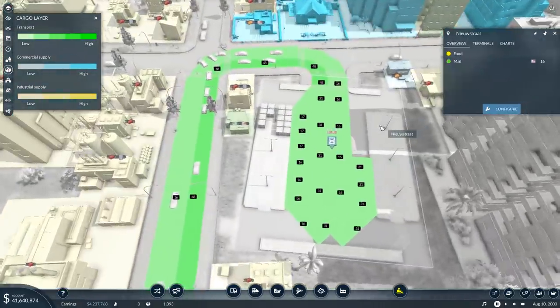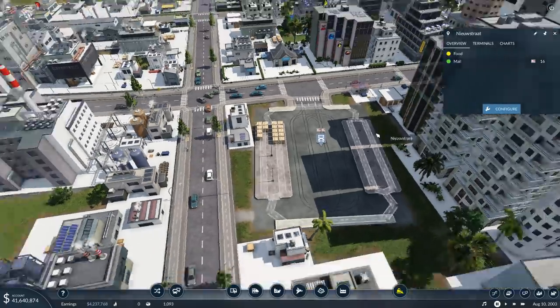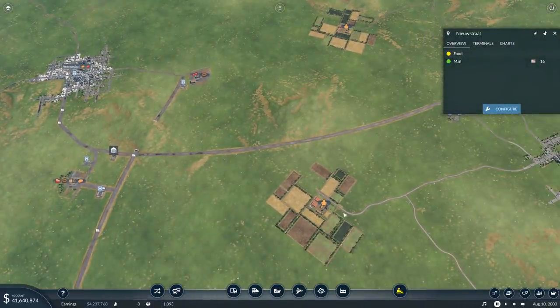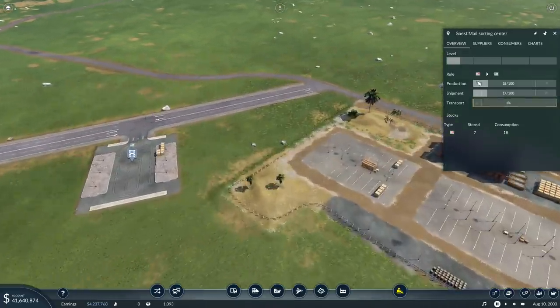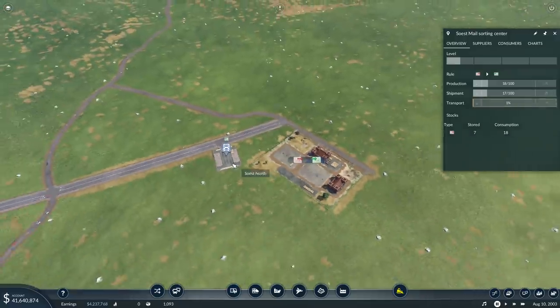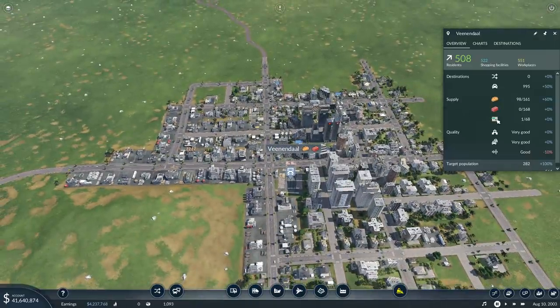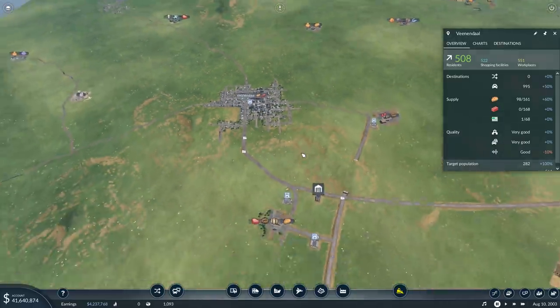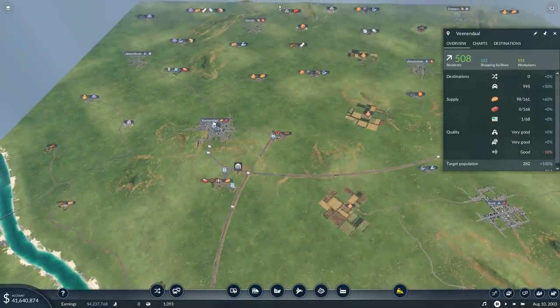My unsorted mail gets delivered to this truck stop over here, which slowly fills up. Then every couple of months, considering I only have one truck running, I take it all the way to the Soost mail sorting center, where one bit of unsorted mail gets transformed into mail. I take the mail back to the town and actually fulfill another demand. I find this very interesting about the add-on, because it's not just shipping standard resources through different means — it's also generating mail, which you can tie into all other sorts of things.